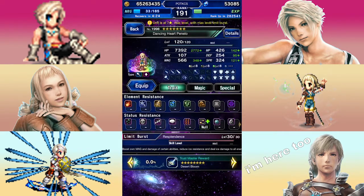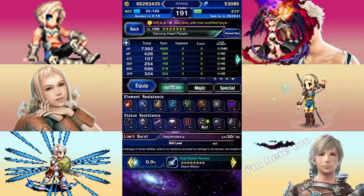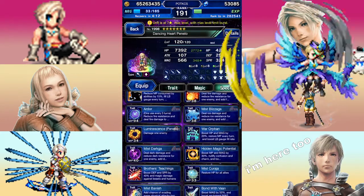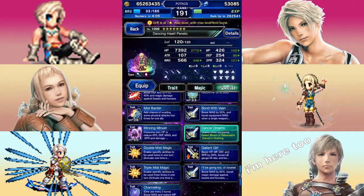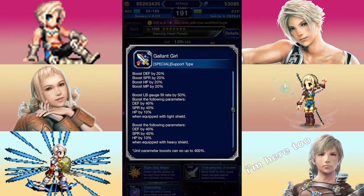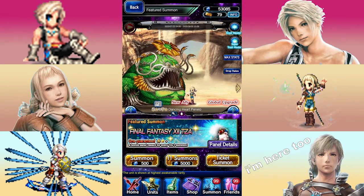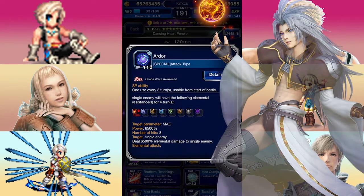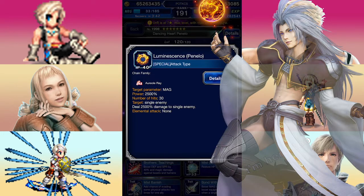How does Penelo measure up to other magic damage dealing units? She pales in comparison to Umbral Dragon Darkfina, and is roughly on the level of Wild Card Ace and Benevolent Beauty Rem. She does beat out 4-wins Silas in damage, so there's that. All in all, she's effectively middle of the road when considering the best magic damage dealers — not exactly a boon when you're one of the newest released units. Since she loses to Umbral Dragon Darkfina in pure damage, you can probably speculate she'll be outclassed by Kuja as well. Kuja even shares fire elemental damage with her, which happens to be her forte, so there's not much reason to get her unless you plan to make use of her flexible Aureole raid damage instead.